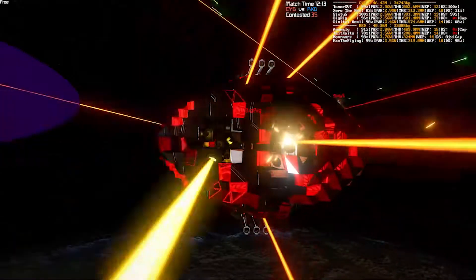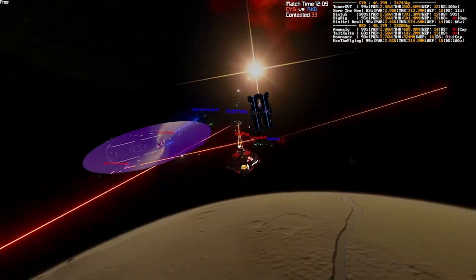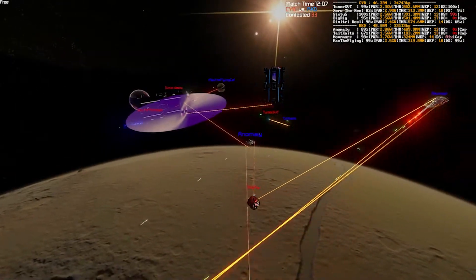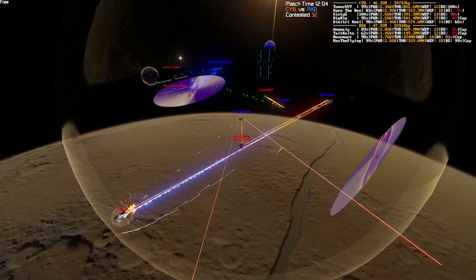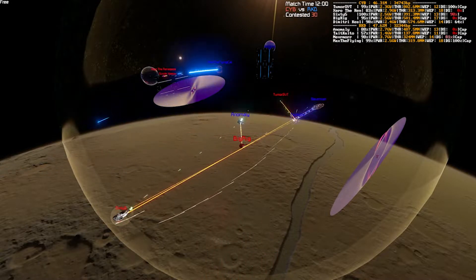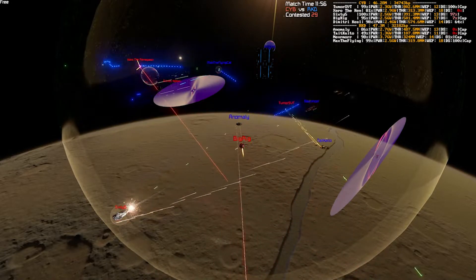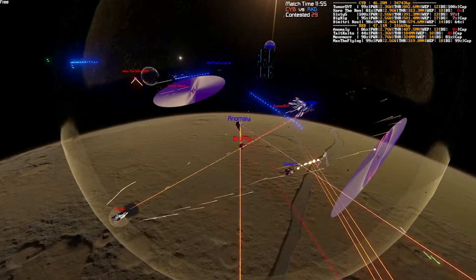I'm starting to see a large chasm open up straight through Big Rig. I believe Anomaly is targeting something in particular — it might be power. Keep an eye on that top right there. If I'm right about Big Rig's design, he's probably got very few large reactors and quite a lot of batteries and small reactors distributed throughout his hull.